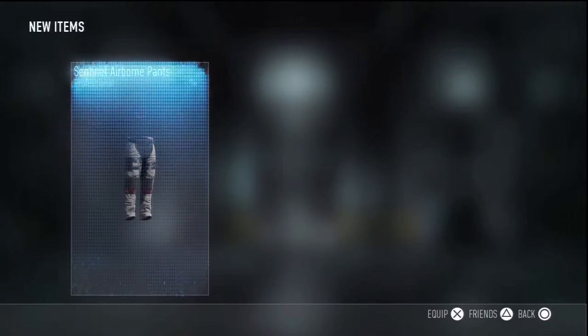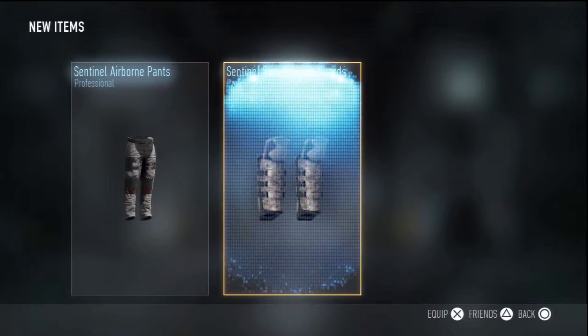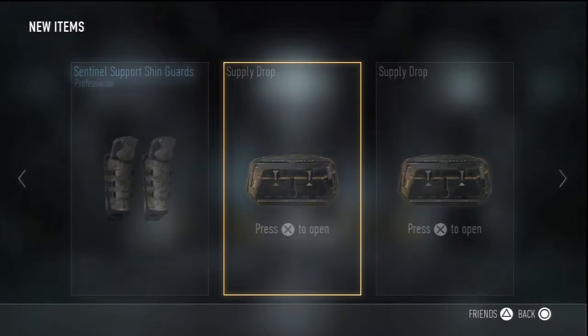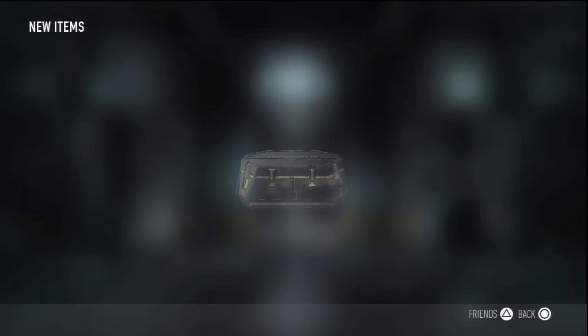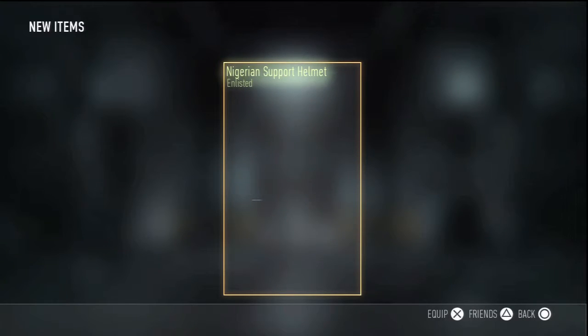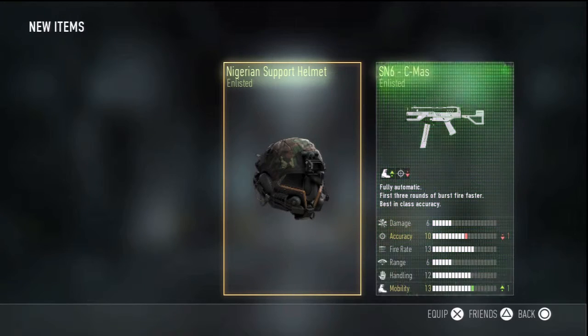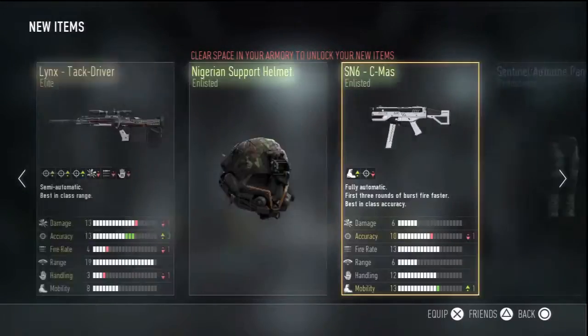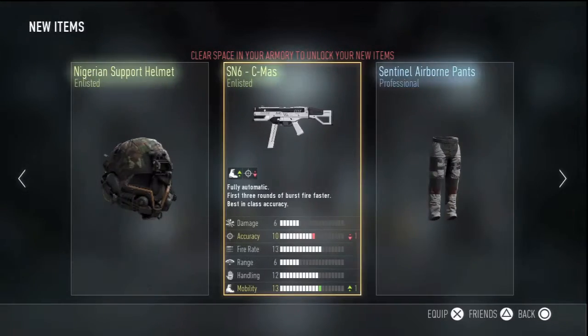In this first one we got Sentinel Airborne Pants — don't really like those. Sentinel Support Shin Guards — don't really like either of those, I'll probably just get rid of them. Nigerian Support Helmet, I already have that on both of my accounts. SN6C Mass, I have that too. Oh, the Lynx Tac Driver, an elite sniper — I usually don't snipe but it has plus three accuracy so that's pretty good.